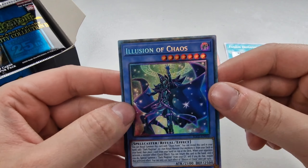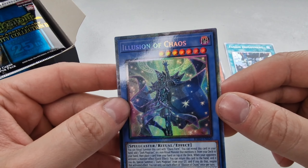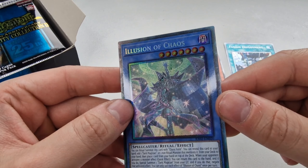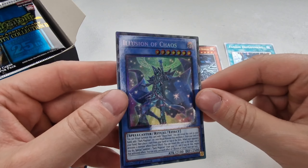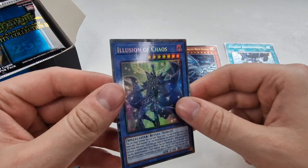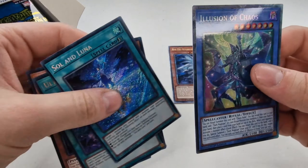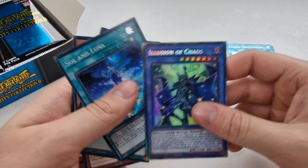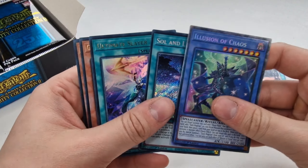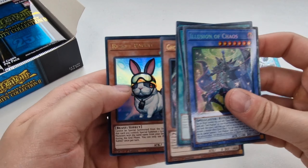The Illusion of Chaos here is the Collector's Rare. Even this looks and feels very different — it's more of the whole artwork. It looks different from the TCG ones but it is a lot better. So we've got Soul of Luna, Ultimate Slayer, Ghost Org, and Rescue Rabbit.